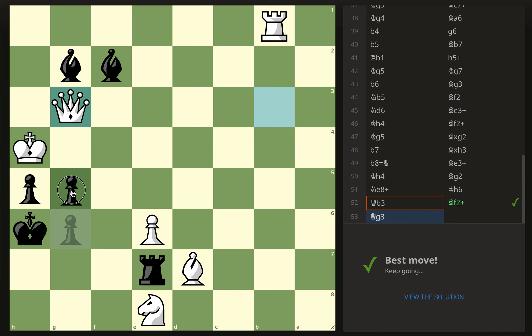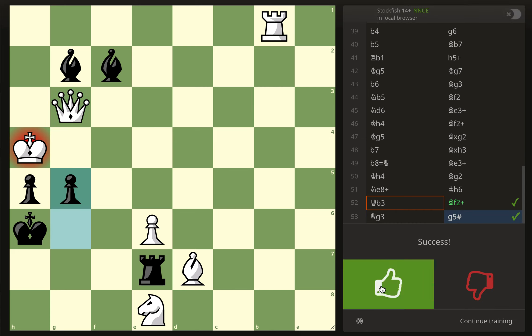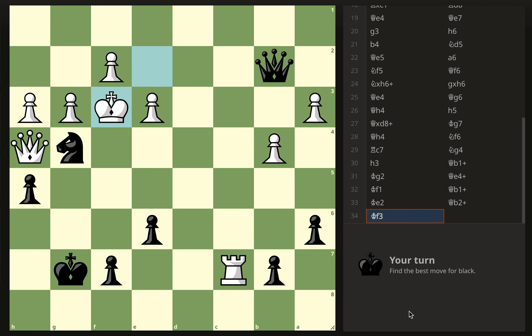The queen is pinned so there's no queen takes g5. Alright, number two: king to f3 and it's black to move and checkmate.